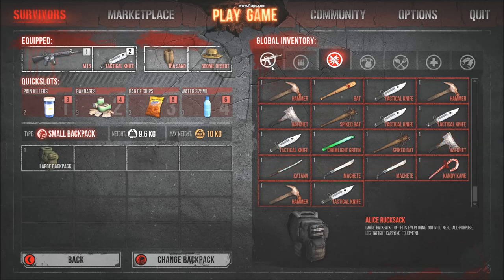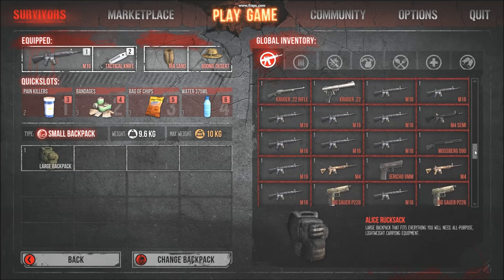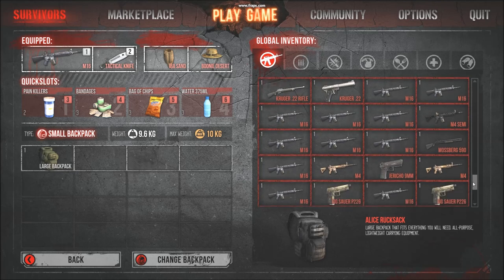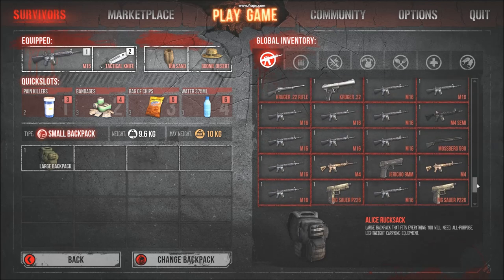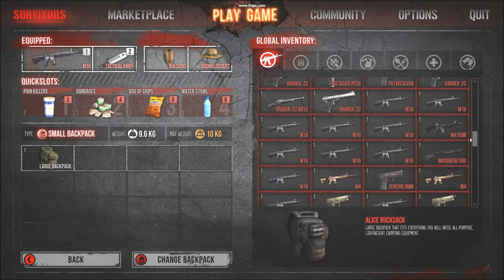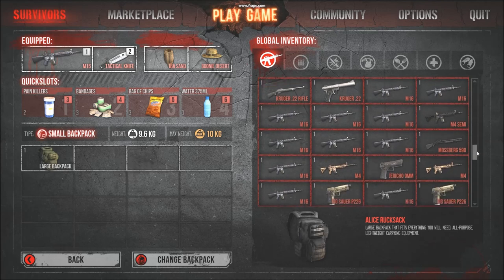Hi guys, I'm just going to be explaining my stash. I'll show you my guns. I've lost a bunch recently, sorry if it doesn't look too impressive. I don't have many rares, but I have quite a few standard-based weapons, as they are my favourite, and ammo is quite common for them. I should probably throw out some of these Krugers because I don't like them, but that's my guns.